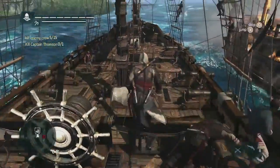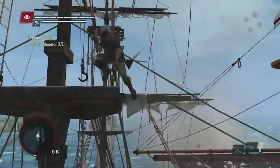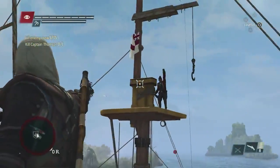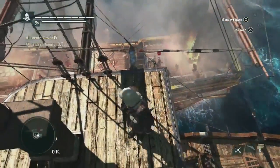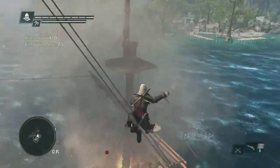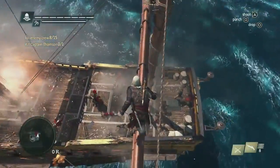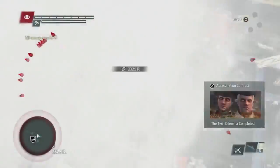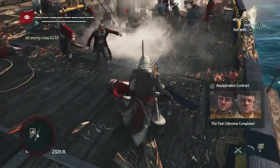Now we'll go for the captain using Edward's navigation abilities. Using the new pre-aim system, we have a dangerous enemy on the other side taking out our crew — we can easily take him out with a headshot. What we see here is that two ships have come together to create this 3D environment where, using your assassin abilities to navigate and be stealthy, you can take the advantage and get the kill by surprise. Now that we've taken out the captain, we still need to take out a few crew members to complete this boarding.